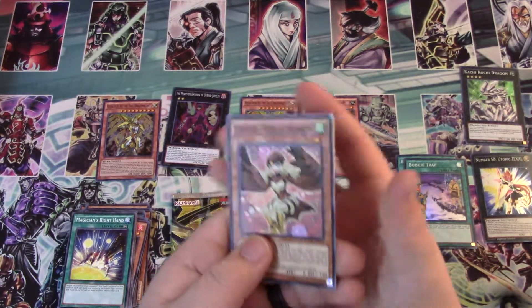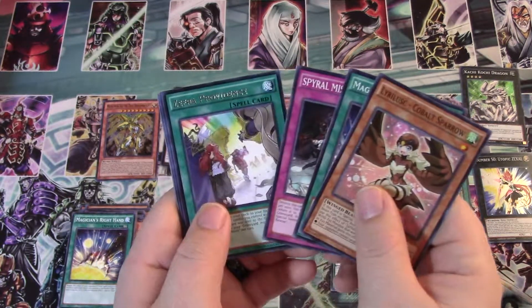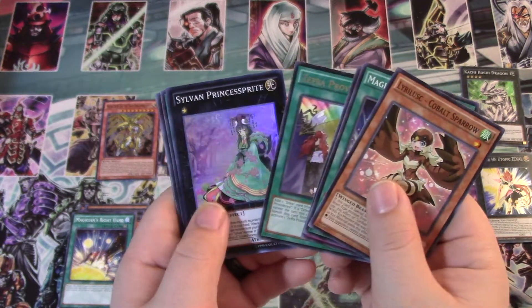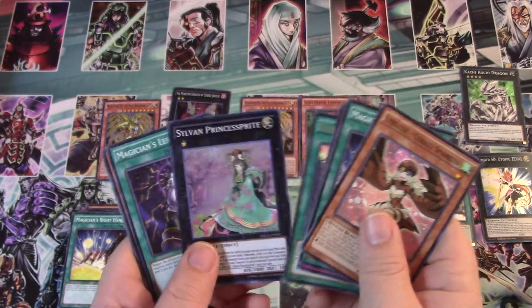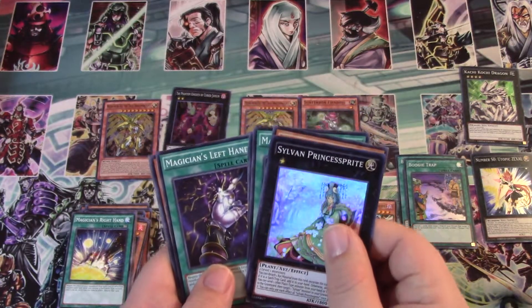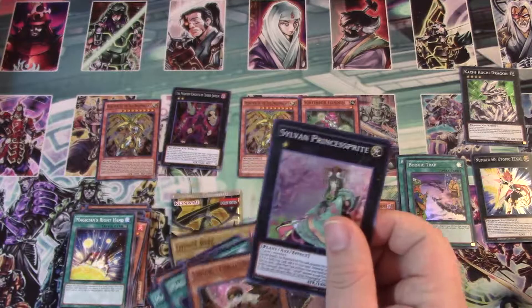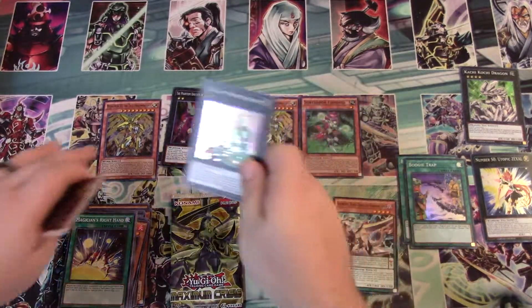Can we get a Secret or an Ultra? Come on baby. Alright, we got that Zephyr Providence. Sylvan Princess Sprite — back when Spirals were super, when they were number one, that card was played, just because you wanted to keep Quick Fix from getting banished.